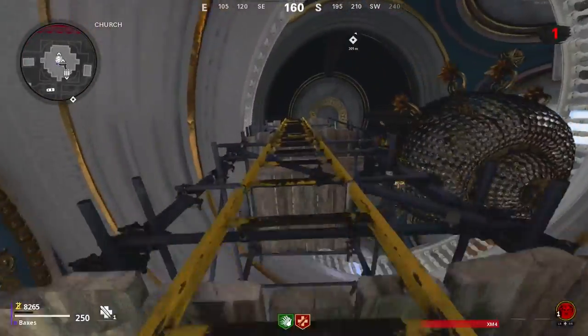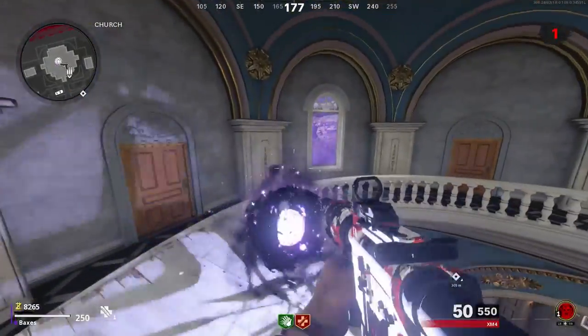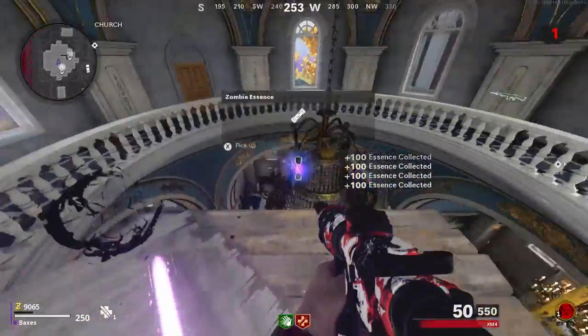There's also a little easter egg: if you climb up the church in the new map you'll find a little portal. Melee it a couple of times and it will fly away into the distance, giving you a whole bunch of essence.